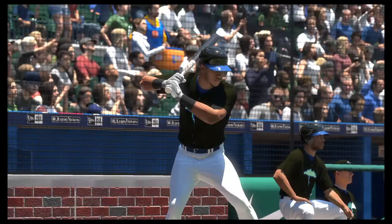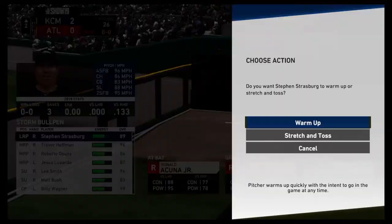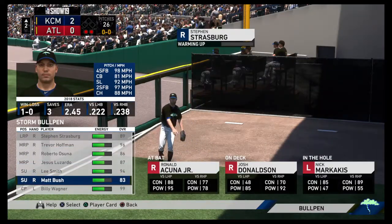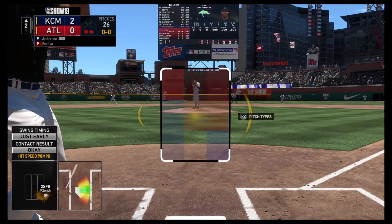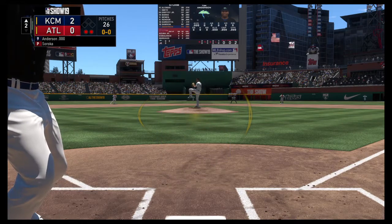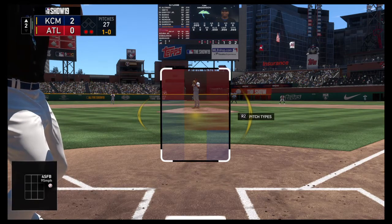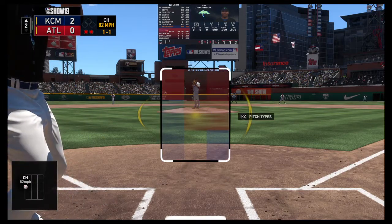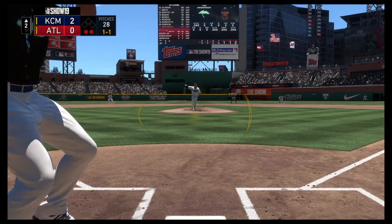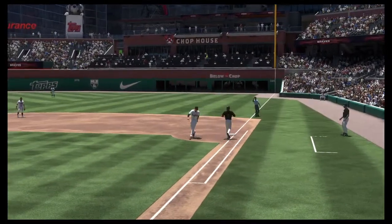Tim Anderson gets the call, hitting for the pitcher. Outside with the fastball — that's one-and-nothing. This one's on the inside corner, one-and-one. Hard-hit ball to second, Albies brings it in, throw to first to get him easily, and the side is retired.